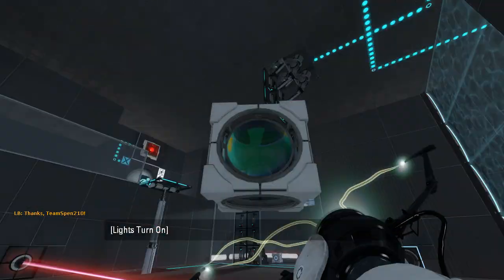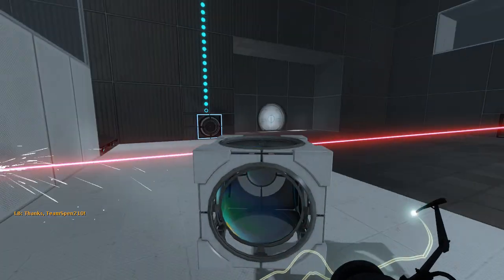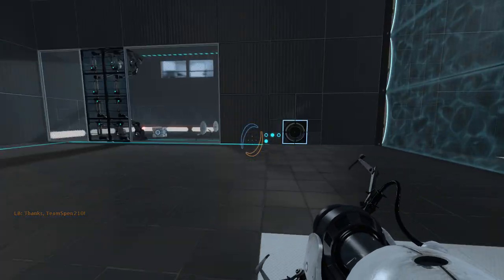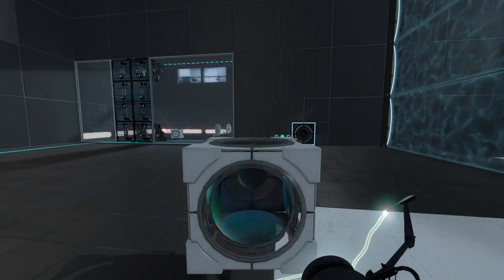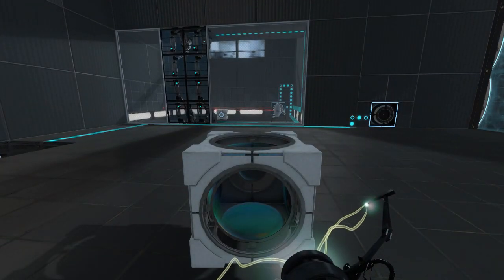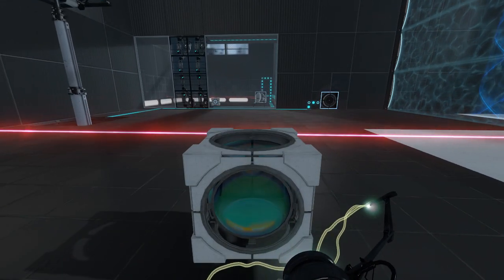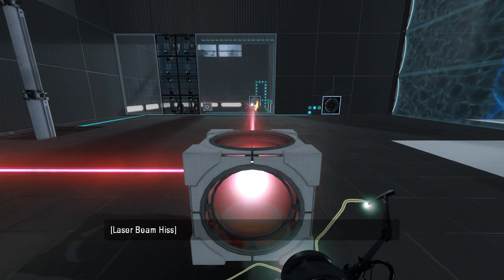Hello, laser cube — that appears to auto-respawn. And we can either use the laser cube or put a portal under the laser, interestingly enough. First things first... what is the deal with those turrets? Because I can just burn them instantaneously, right? So why are there even turrets there in the first place?